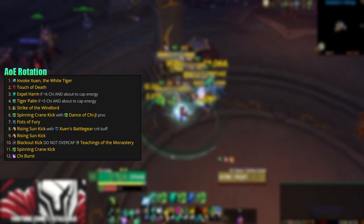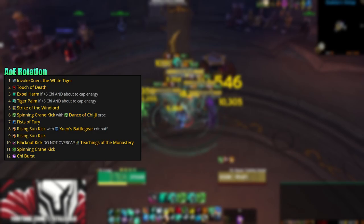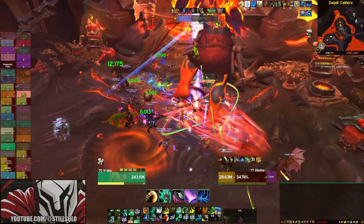The normal AoE rotation looks like this: Invoke Xuen the White Tiger, Touch of Death, Expel Harm, Tiger Palm, Strike of the Windlord, Spinning Crane Kick, Fists of Fury, Rising Sun Kick, Blackout Kick, Spinning Crane Kick, and Chi Burst.